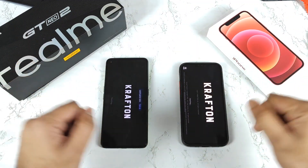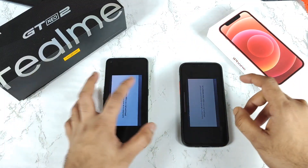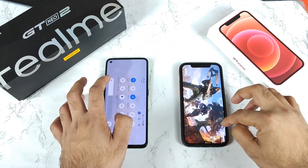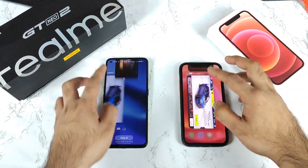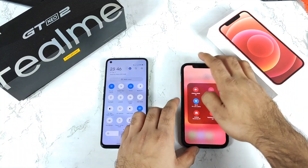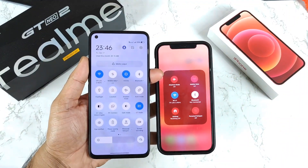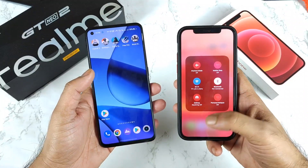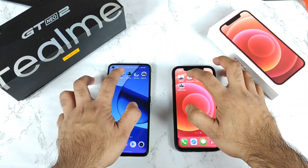Both phones are connected to the same Wi-Fi network. Let me show you the Wi-Fi connection — both phones are on the same 2.4 GHz Wi-Fi network, as you can clearly see: 2.4 and 2.4 GHz. That's perfect, just clearing any doubts.